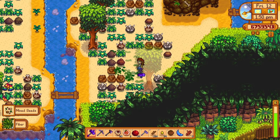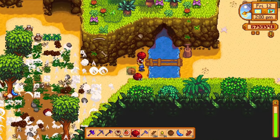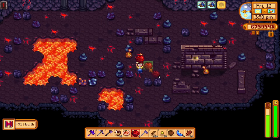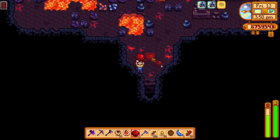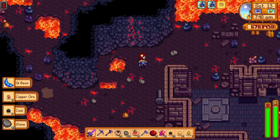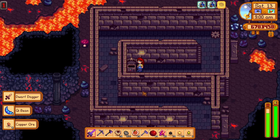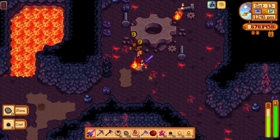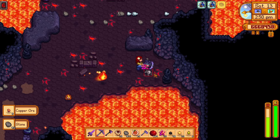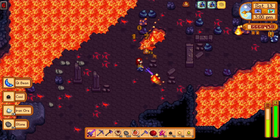Before we start growing key crops, we still need to find some seeds. Having seed makers and deluxe speed grow is great but pretty useless without any seeds. To find your first set of seeds, you basically just need to do stuff around Ginger Island. On the first day of this challenge, I found some seeds from chopping down trees and some at the dig site with mega bombs. Then I entered the volcano with some bombs and that is definitely where I found most of my seeds. I should have gone straight to the volcano — it seems like the best place to find your initial seeds.